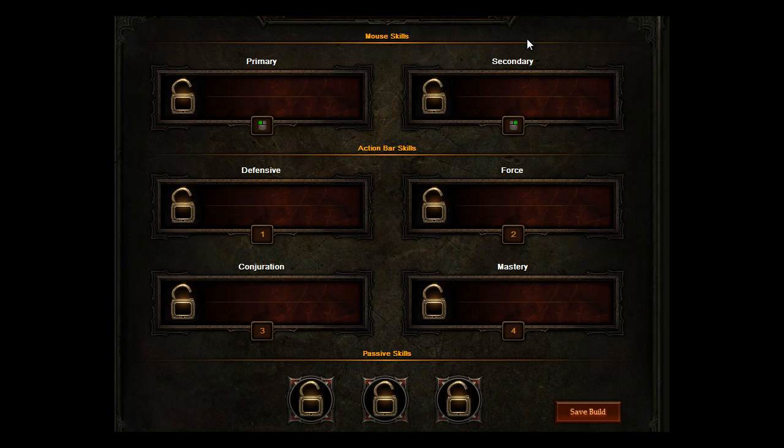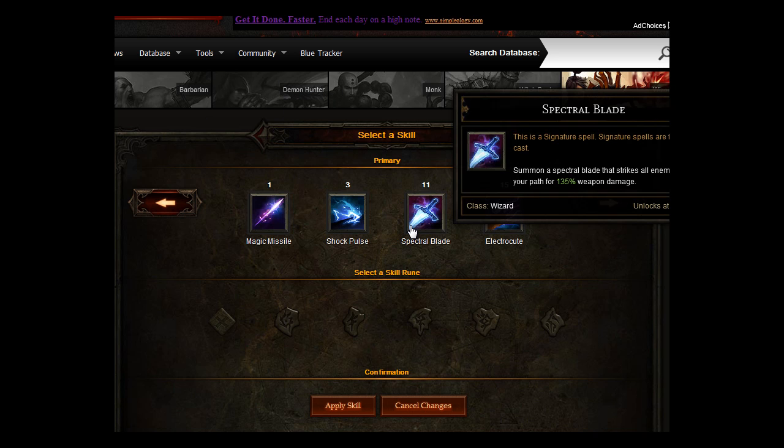We're going to give the wizard a melee weapon and you will be able to get a lot of damage. The main thing we're going to do here is make the wizard so you're able to take a lot more damage as well as give it out. For a primary skill, we're going to go for Spectral Blade. It's a signature spell, free to cast, and it summons a Spectral Blade that strikes all enemies in your path for 135% weapon damage.